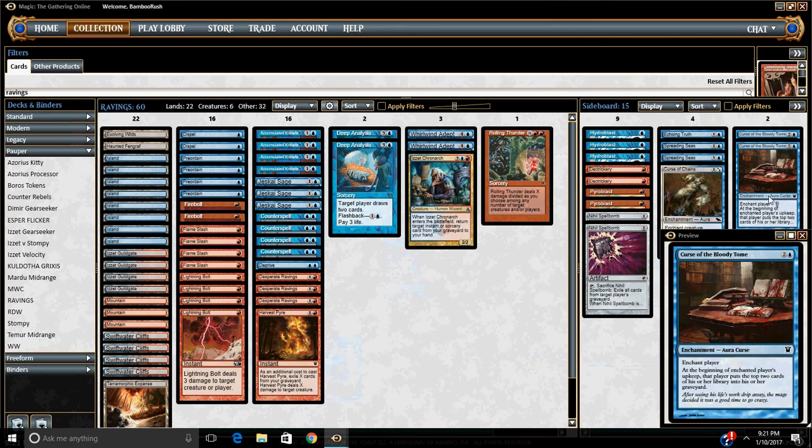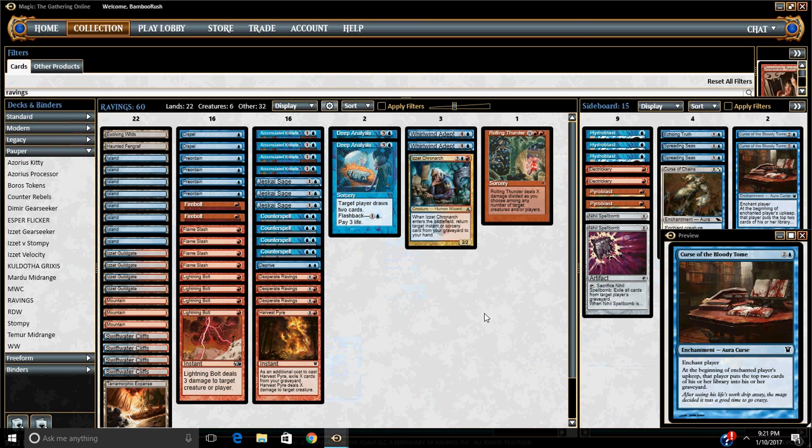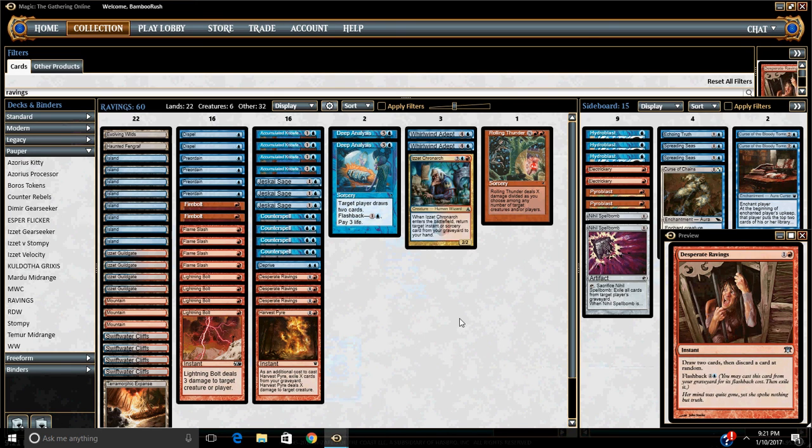So we basically either steal game one, or they kill all our threats. Then in game two and three, the roles reverse — we kill all their threats and they're trying to beat us with creatures. We just wait it out and play the waiting game. Alright guys, we're going to play the Ravings game now — that's all I have to say. Enjoy.